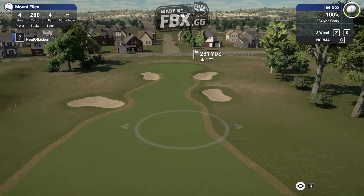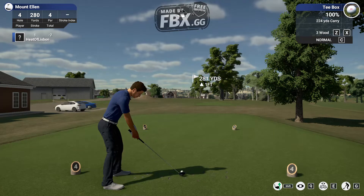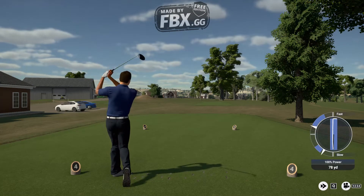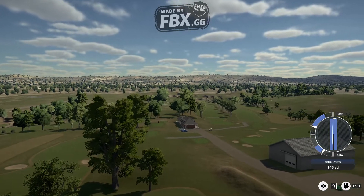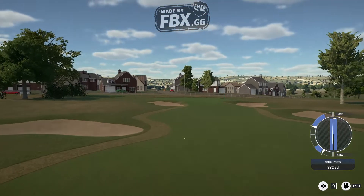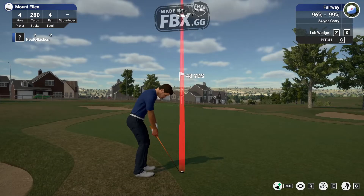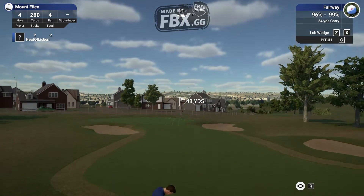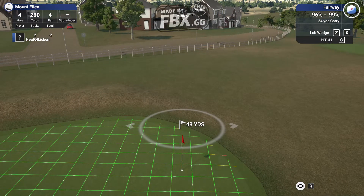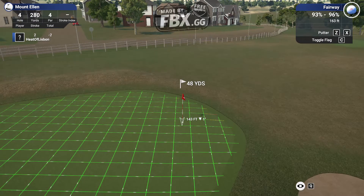Let's try and get it about here for a good line in. 100% power, touch slow, which usually means it goes a wee bit left. But that's fine. Stay on the fairway. Okay, now that is a tough position — I think that's probably a bit too far, to the edge of the green. So we don't want to go too far. Let's see if we can change club.